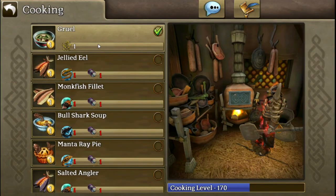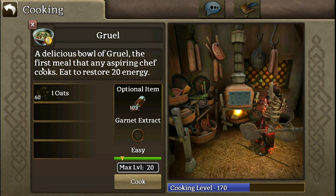When you click on an item, you'll see the info on what a normal item would be, how much of an ingredient you need, the option to add an extract, and the difficulty slider. The difficulty slider can be easy, medium, or hard to cook stuff, and it'll basically tell you what your burn chance is, how fast you cook the item, and if it could be perfected or not.